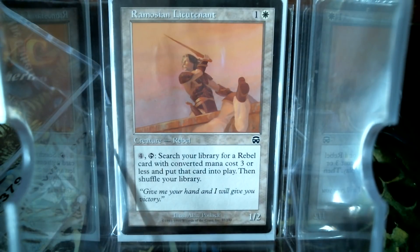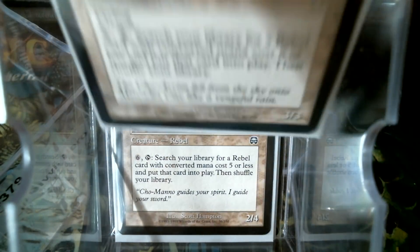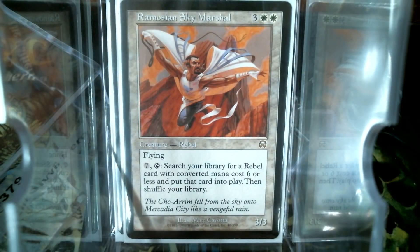So the lieutenant, you can continue here to go up the chain. The lieutenant gets you the captain. I don't own the captain, so we're going to skip the captain and go straight up to the commander. And then from the commander, you go up to the Sky Marshal. That's as high as the actual gating cards got.